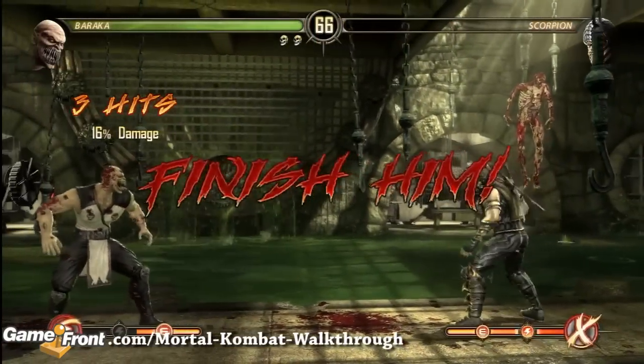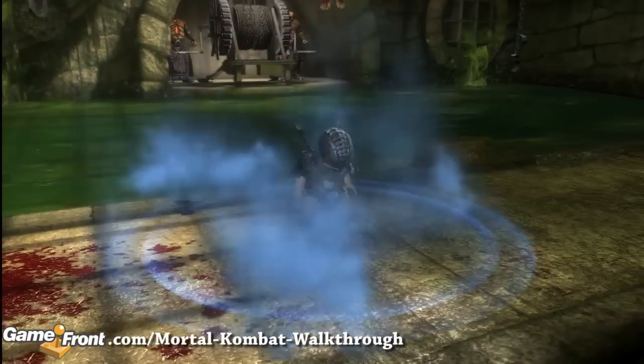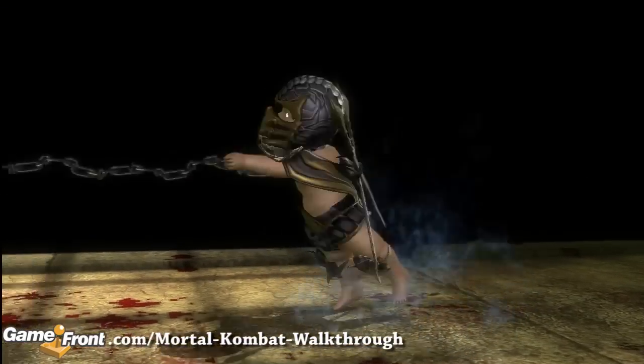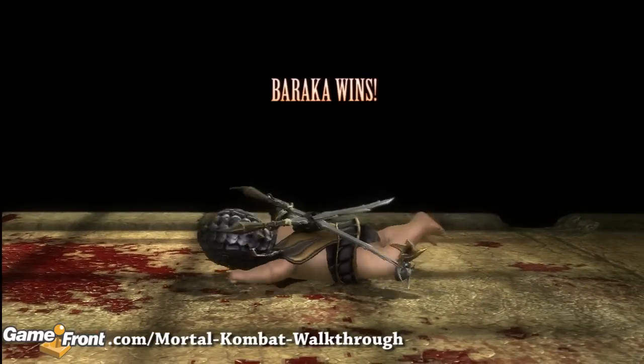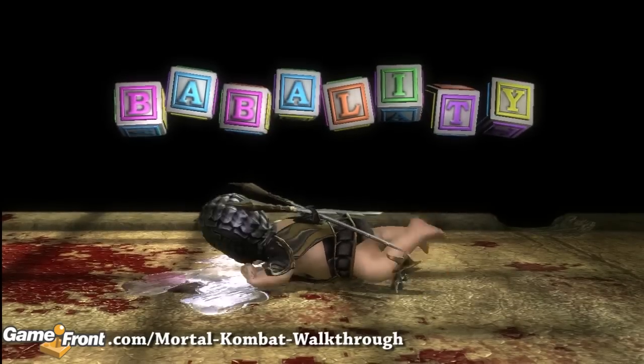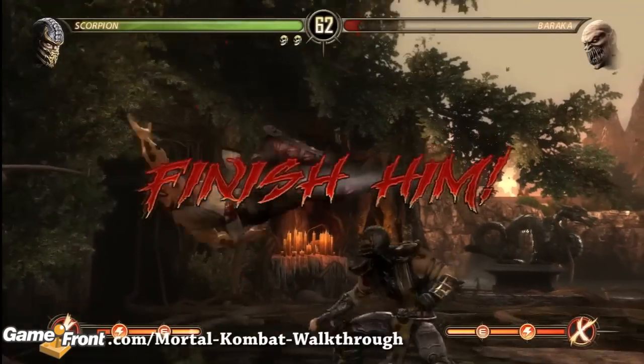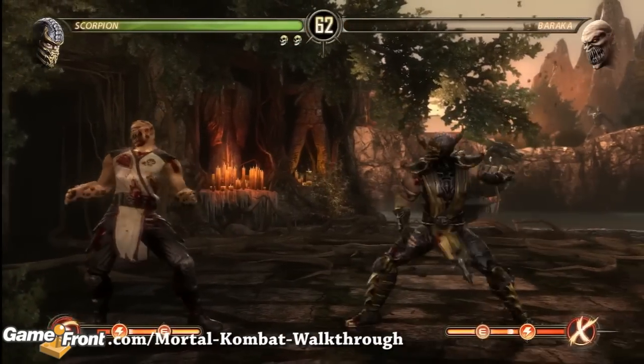For Baraka, press forward, away, forward, back kick. For Scorpion, press down, away, forward, down, back kick.